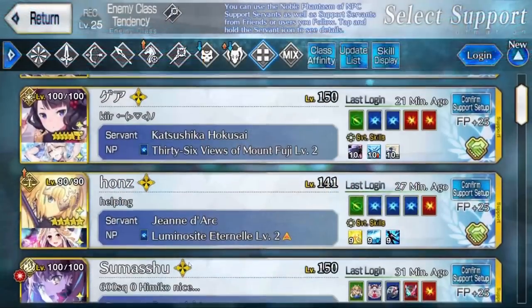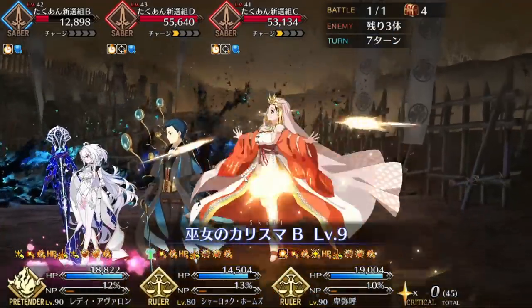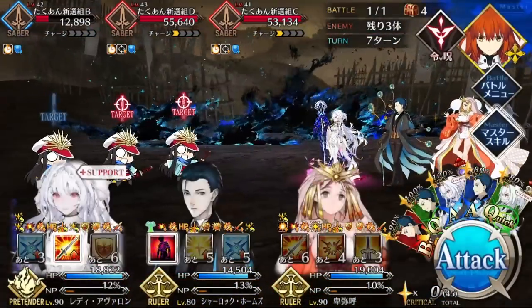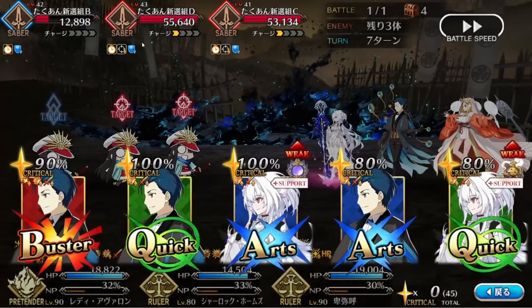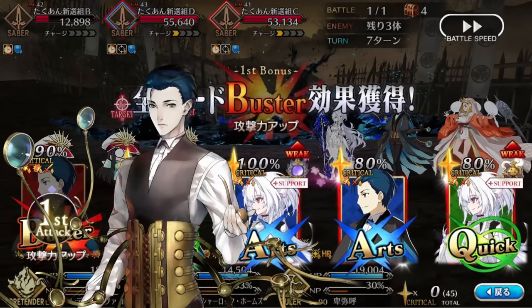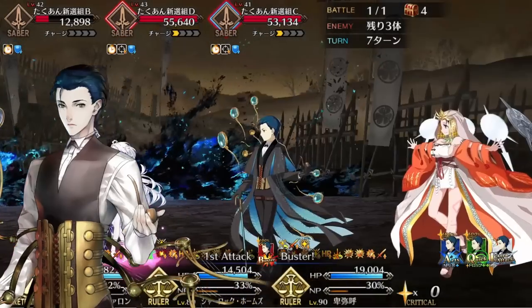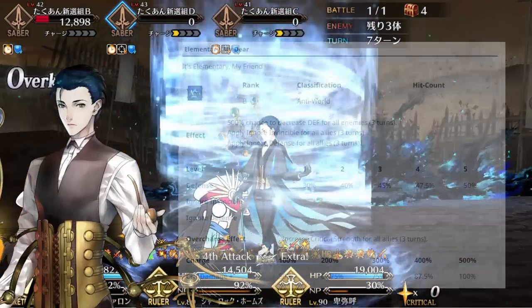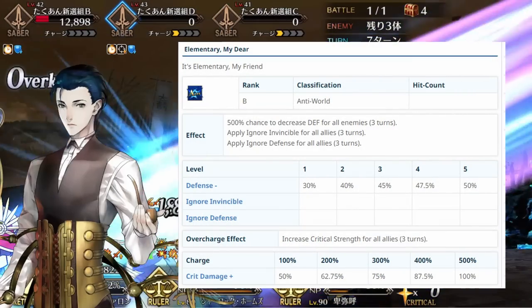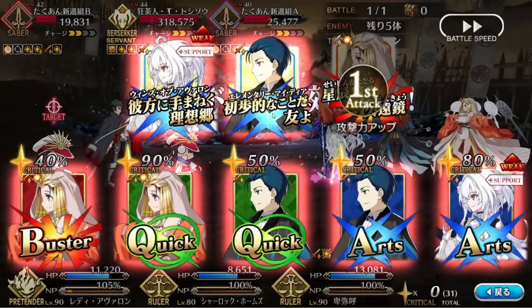As for recommended supports, Castoria, Jean, and Merlin are the best when it comes to maximizing Himiko's stalling and critting capabilities. But in case you don't have them, the next best supports for boosting Himiko's critting capabilities include Sherlock Holmes, Lan Ling, and Hans Christian Andersen. Sherlock sports a 20 crit star bomb on a 5-turn cooldown, and with his NP can boost the team's crit damage by nearly 90% when used in an NP chain following Himiko's NP.